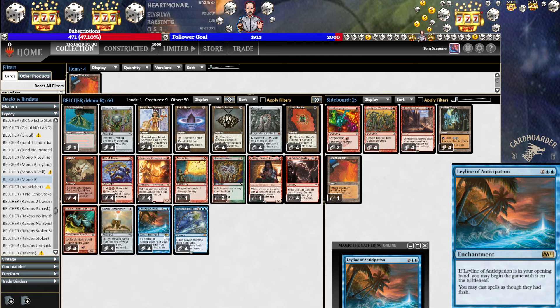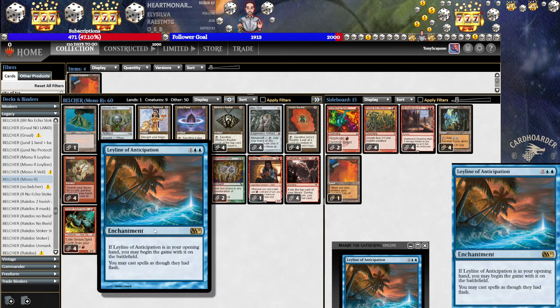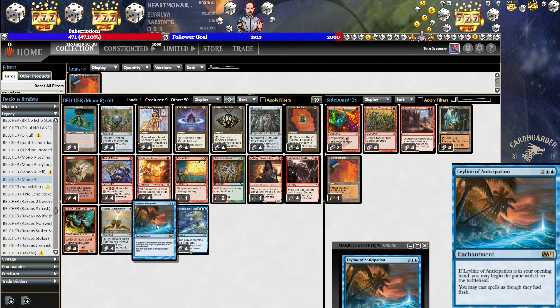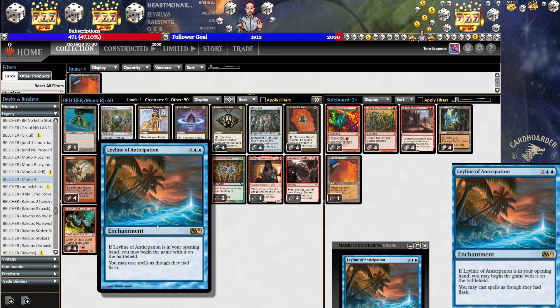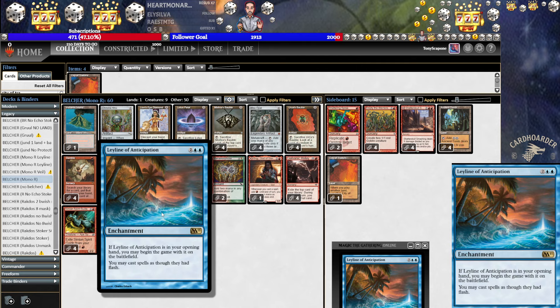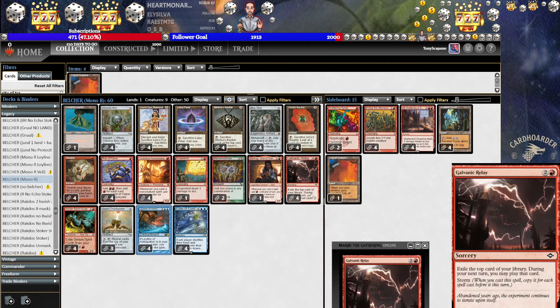This way, two things: one, we have the potential to make use of it when we lose the die roll. And secondarily, we have cards that really take advantage of — even if we're on the play — this effect. So if we're on the play and we have a bunch of baubles, we get to draw on their turn and just go off. This card is really good with baubles, and Relay, for that matter.